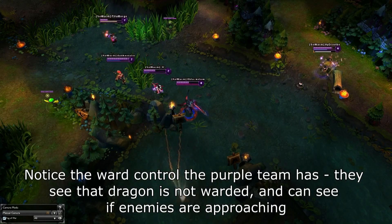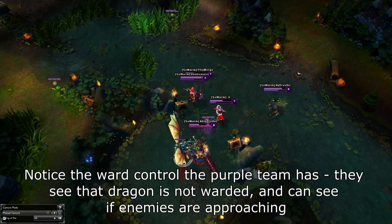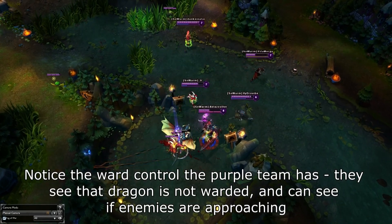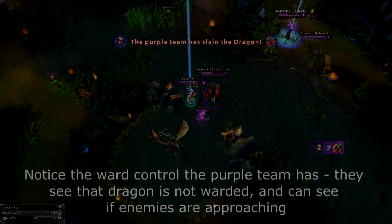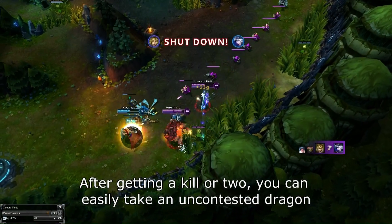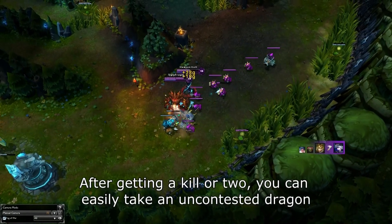In general, for full Ward Control at Dragon, you want at least two Pink Wards — one for the Dragon area, and one for the most likely entrance of your opponent. Be sure to Ward Clear using these Pink Wards, or Oracles if you have it, a little bit before you do the Dragon, because if you clear it right as you do the Dragon, it's obvious you are doing it and your opponent can respond. Make sure the Pink Ward you put in the Dragon area is placed right on the edge of the pit.